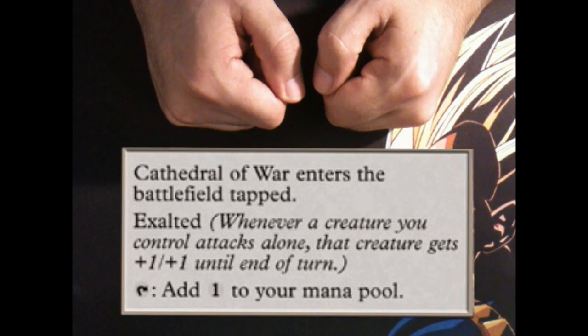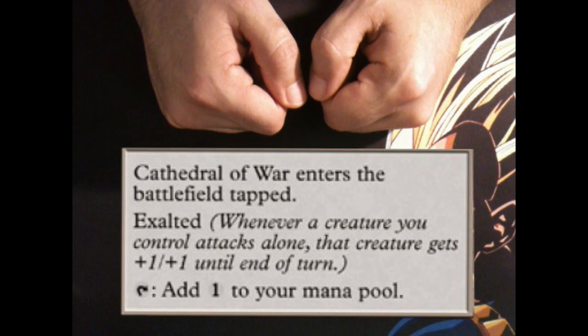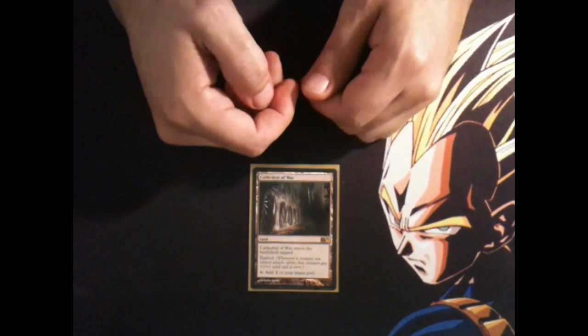Exalted — whenever a creature you control attacks alone, that creature gets plus one, plus one until the end of the turn. Tap: add one colorless mana to your mana pool.